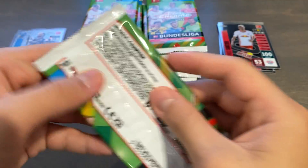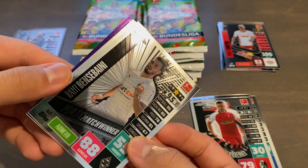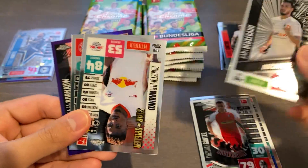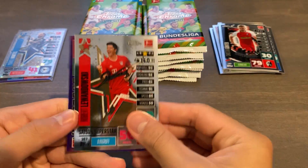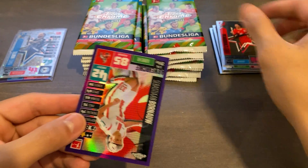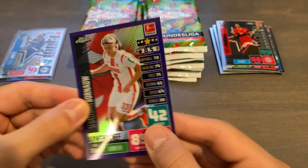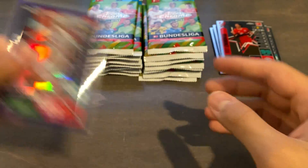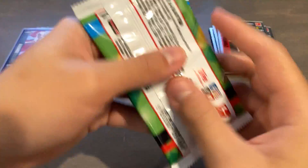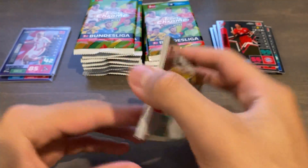Moving on to our third pack — we have Ben Sabaney, Christopher Nkunku, and then we got Lewandowski. We have a purple of Sebastian Bornau, number 250 of 299 — nothing crazy there. But you do get a lot of numbered cards per box, I think like 8 numbered cards per box on average. So that's really good. We then have the Darby Star Ball and Kobel, goalkeeper, and Klastinac and Sebastian Anderson.